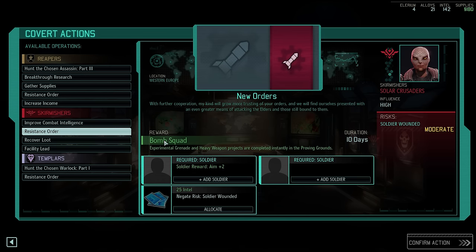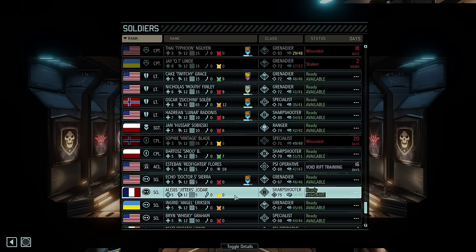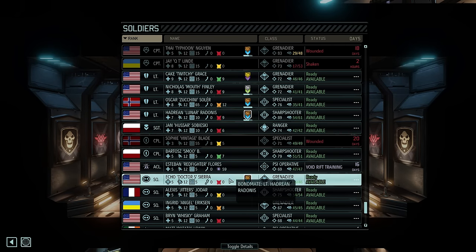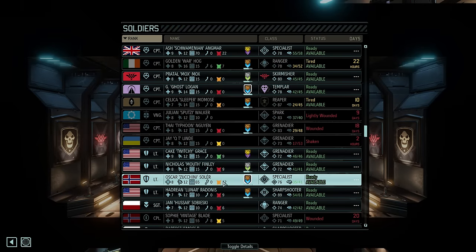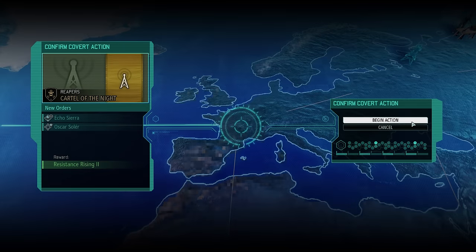I was briefly intrigued by the bomb squad resistance order here, but ultimately I'm not a huge fan of all the experimental grenades in the game and we have already completed all the heavy weapon projects, so completing this wouldn't actually be much of a time saver. Instead we're doing something that might seem a little bit weird — we are going to grab Resistance Rising 2. This will give us two extra resistance contacts, and if we can acquire just one more after this we won't actually need that second resistance comms facility, giving us more flexibility in our final base layout. So let's send out Grenadier Echo Sierra and Specialist Zucchini, assigning some intel to negate the ambush risk.